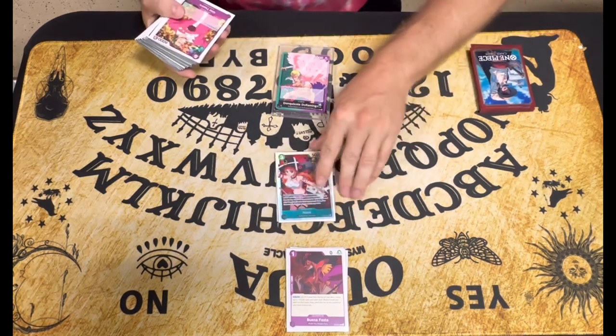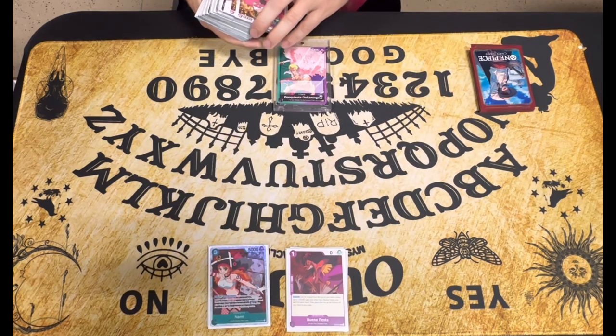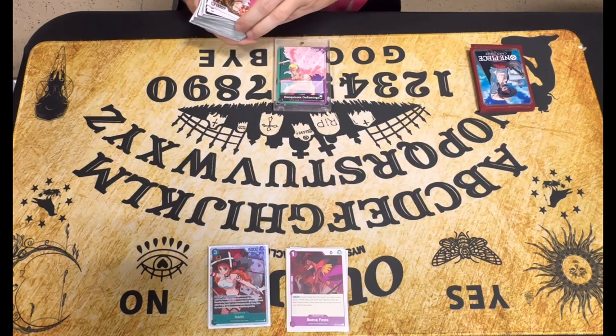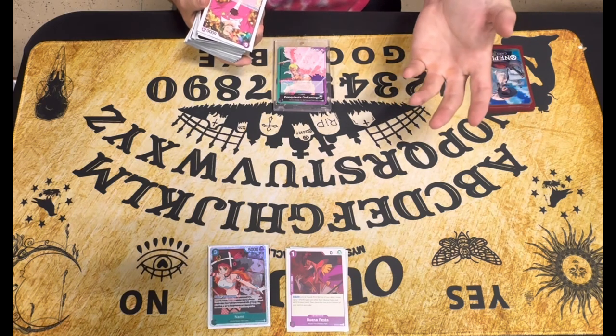I've got four Namis. On play she searches, and when you tap a Dawn as well as when attacking you tap a Dawn — like that's just nutty. Normally I'm playing her turn two going second so I can use the ability, or turn two going first if I know it's safe in the yellow matchup.